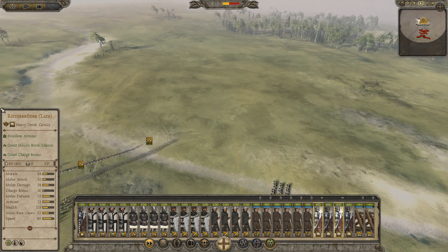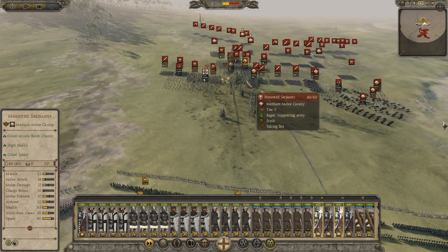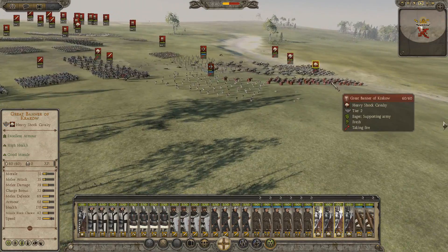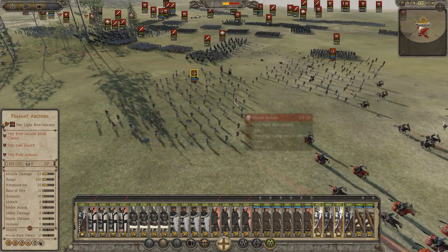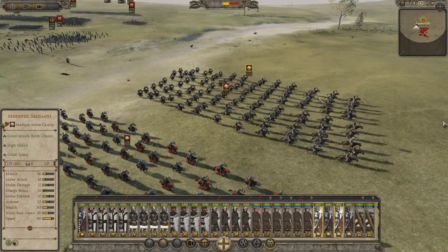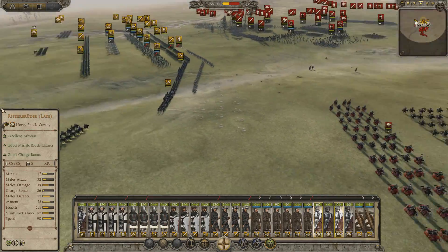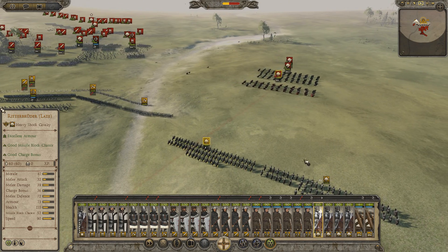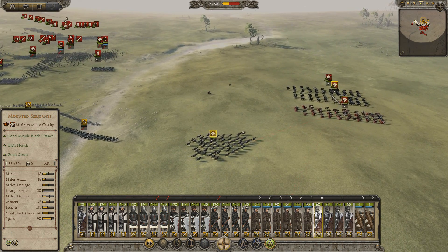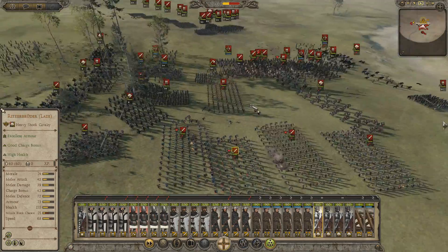I should probably reposition my Ritterbrüder over to that flank. Doesn't look like they're going to send too much cavalry on the left flank at the moment. Some of them are already breaking — fantastic. Mounted Sergeants have lost over half their troops so far. The Grand Banner of Krakow is taking some shots. The peasant archers are firing, however their morale is quite low. Do I dare try and hit them in the flank? Let's go for it — get sorted, charge! Up and at them, boys.